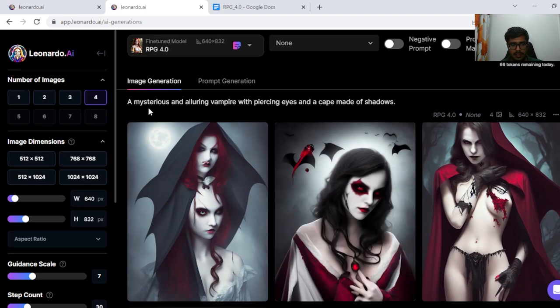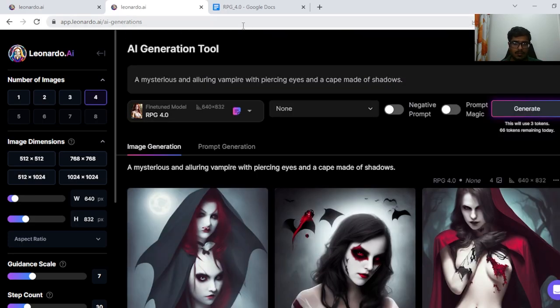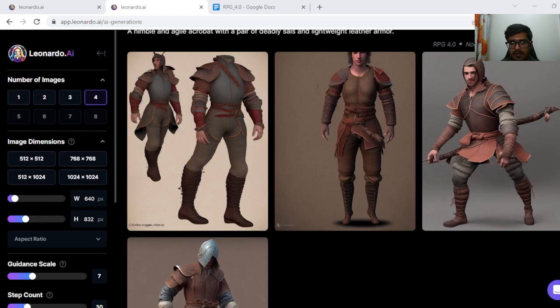Next we tried generating a mysterious elusive vampire with piercing eyes and a cape of shadows, and I think these generations are aligned. That's all I wanted to try with the model itself. I hope you were able to see the kind of output that RPG 4.0 can generate for you. Try this model out for yourself — the link to test Leonardo is in the description, and I'll see you guys in the next video. Thank you so much.